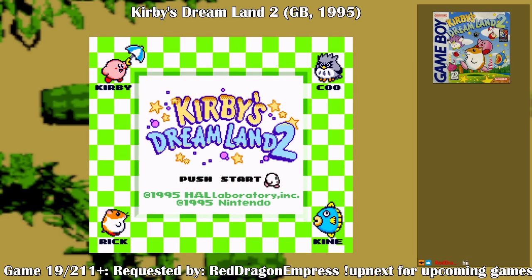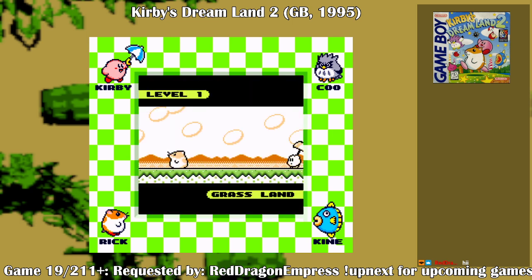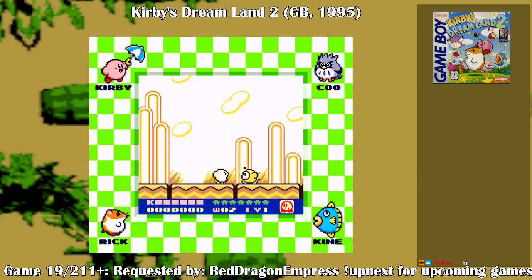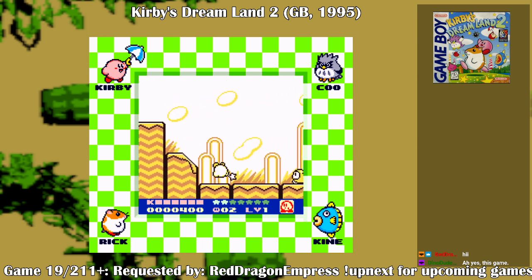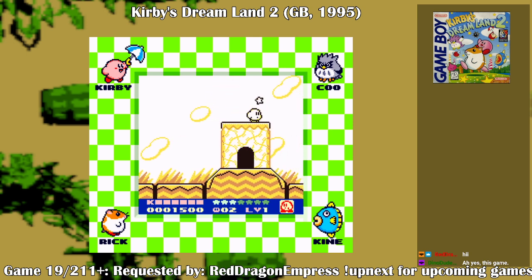We're going in Super Game Boy color format. I know there was a DX patch but I really didn't want to use it because we're using the Super Game Boy mode. I know that Kirby's Adventure was probably the first game where Kirby actually had more abilities to use, but I got this game before I got Kirby's Adventure. And when I did get Kirby's Adventure, it was from a camping trip.